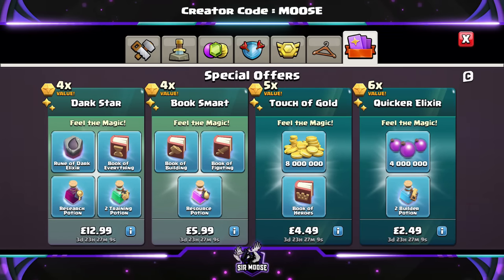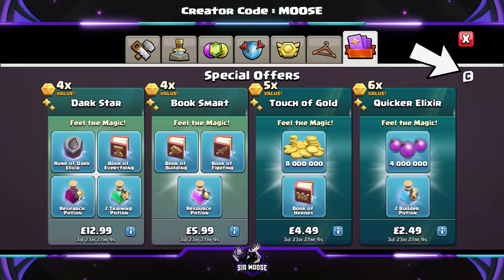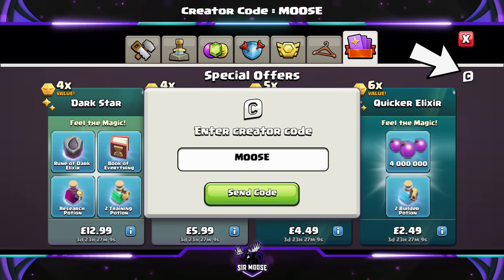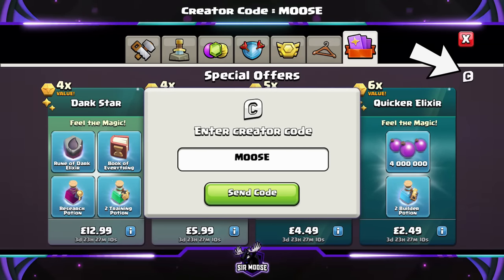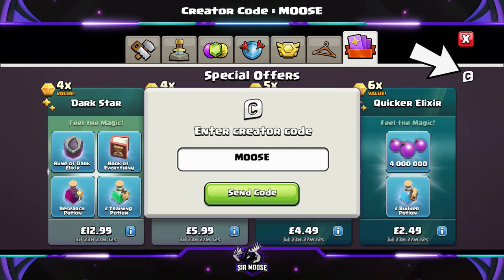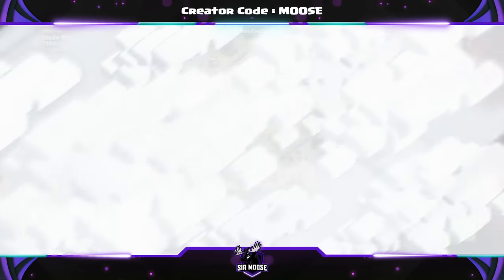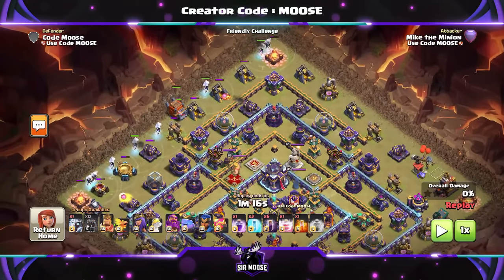Just a quick reminder that on this channel we've got something called a Creator Code. A Creator Code is where you can help support your favourite content creator in-game by using their code before making any purchases. It's easy to do — there's a Creator emblem in the shop in the top right-hand corner, you click on that, a little box comes up, and you enter the code. Our code is Codemoose. Any support would be amazing and you do need to renew it once a week.